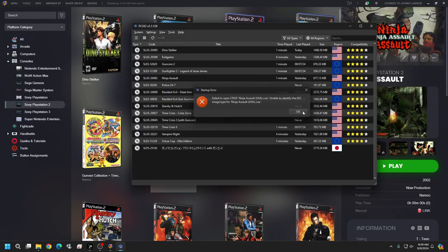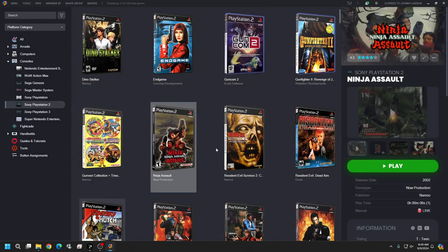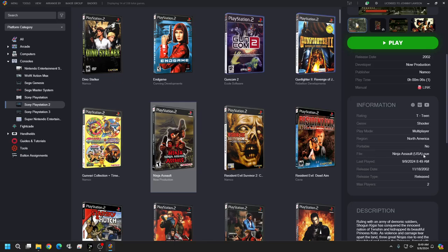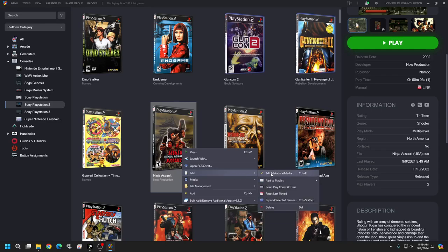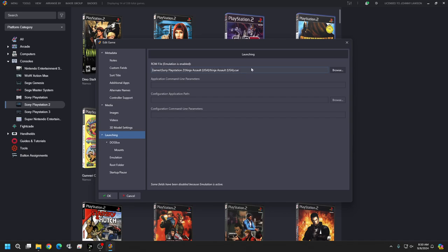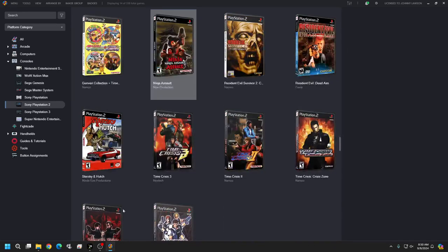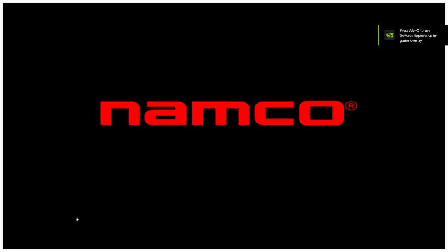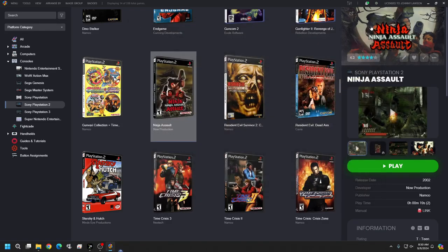One thing I forgot to do — for your games imported with folders, you're going to need to change the launching file from .cue to .bin. Click on a game, pull it down, and in the file section you'll see the dot-cue that needs to be dot-bin. Go to File, Edit, then Launching, and just change that .cue to .bin. Click OK. You should only have four or five games to do that — just open up that folder to see which ones are the folder games and quickly make that adjustment.